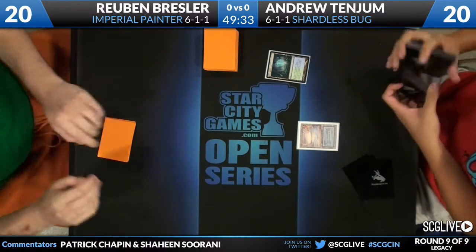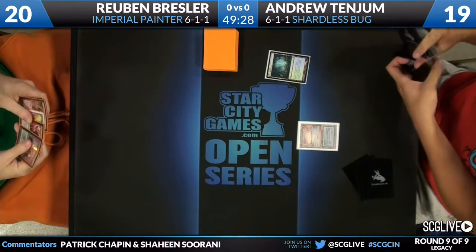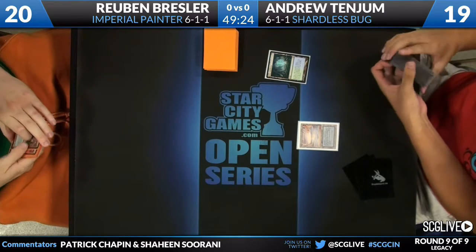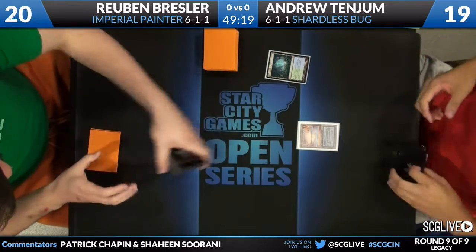He would need — when we saw it on camera earlier — he had the God Hand, which is a Painter's Servant, a Grindstone, and two Ancient Tombs, leading to a turn two kill. Is that good? Turn two? It's okay, it's not bad. On a report card he'd get a B plus for that.